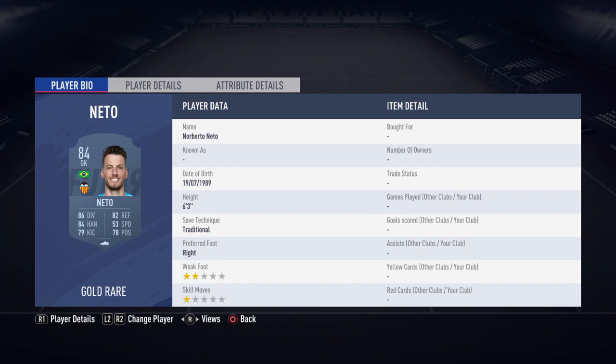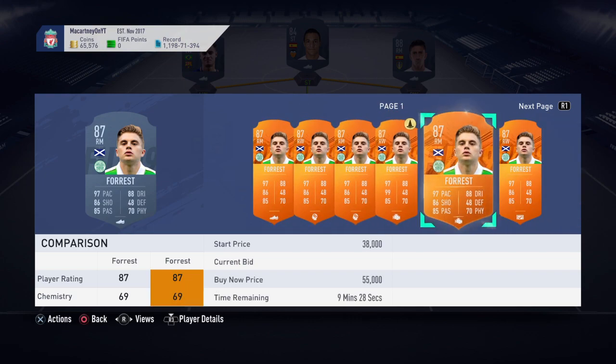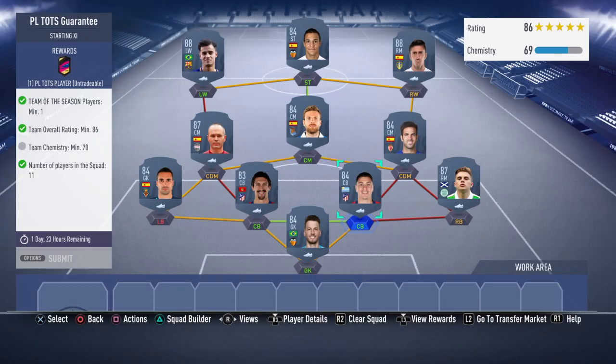In net we have got Neto. Right back we have got Forrest — it's his Man of the Match card, which is only about 30,000 coins. He's an 87-rated player for 30k and he links in. He works very well for the team, and 30k is very cheap for that.